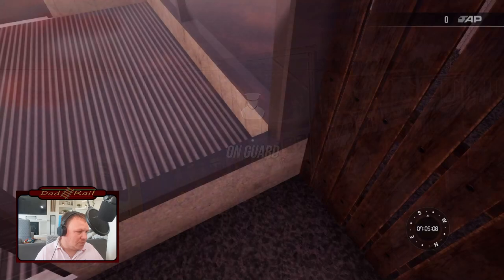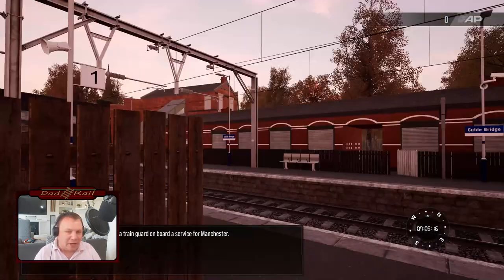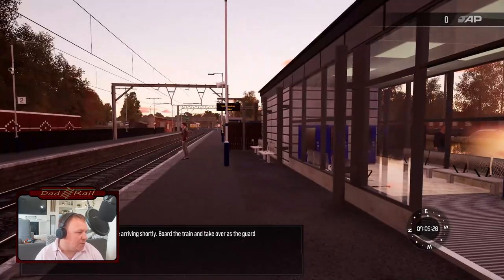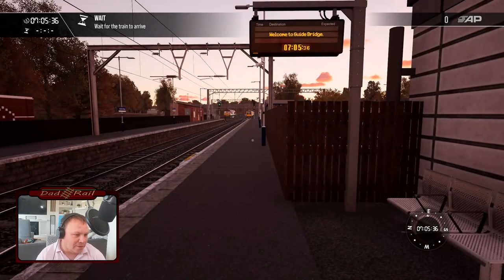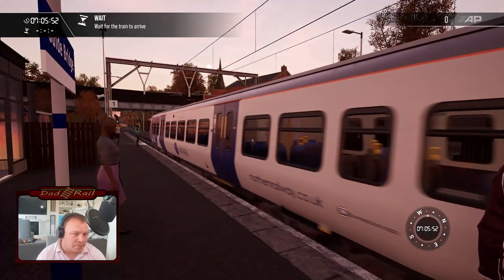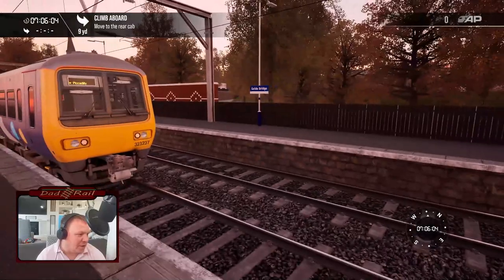On Guard. Today you will be taking on the role of a train guard on board a service for Manchester — a lovely time of day for it, really liking the lighting there. The train you will be working will be arriving shortly; board the train and take over as guard. We are currently at Guide Bridge Station. There's our train coming in. No CIS, but we'll let them off. There's also a 66 at the back. Let's go and watch the 66.